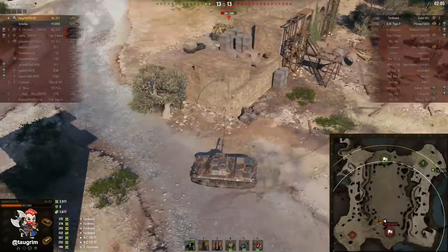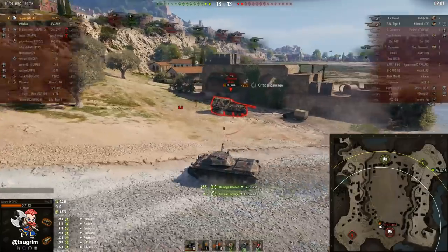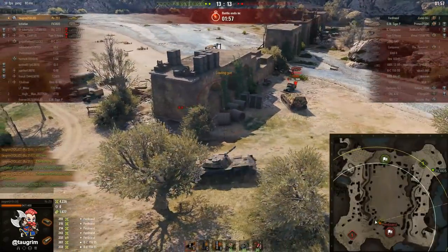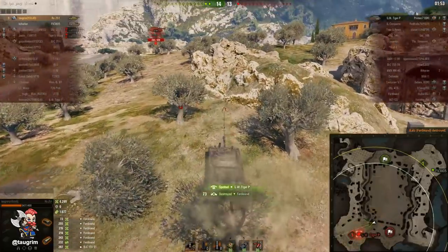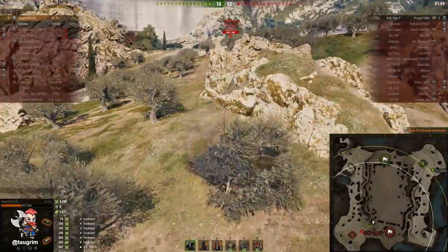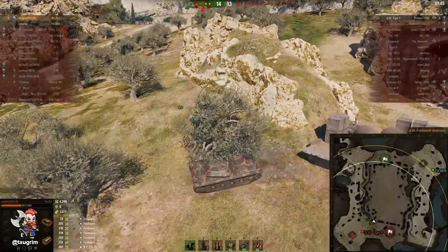The only risk coming around this building is that their arty may be aiming and firing. I make it around the corner and don't stop — I turn on auto-aim because I don't need to aim for his track, I need to worry about their arty. The Ferdinand isn't going to be able to traverse fast enough to get his gun on me. As expected their arty comes in — I keep the rock between us.